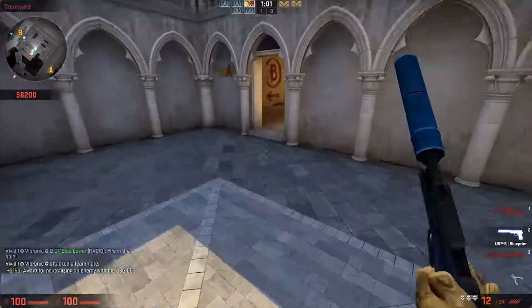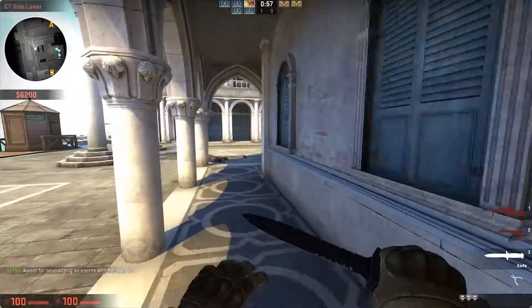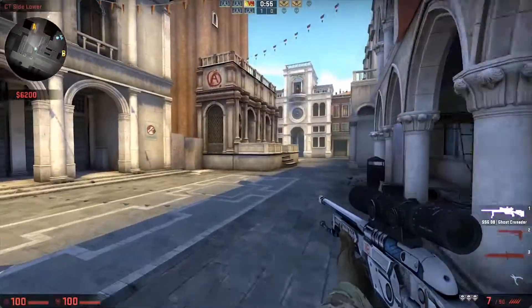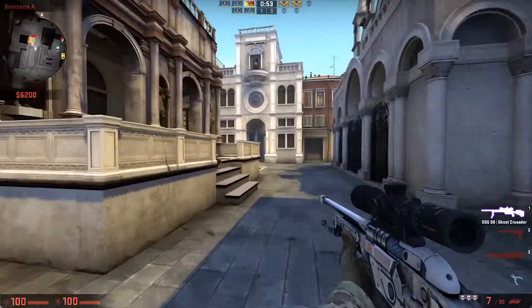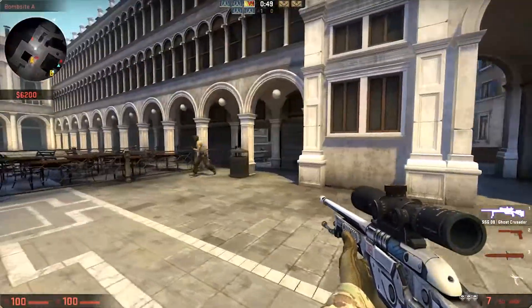The movement speed on the SSG is 230 out of 250, so you're not going to go as fast as a knife, but you're obviously going to go faster than an AWP, which is one of the advantages.